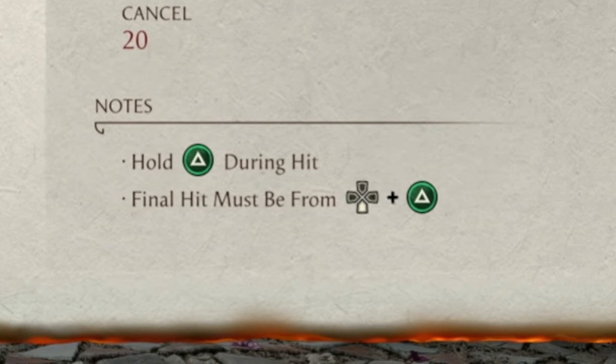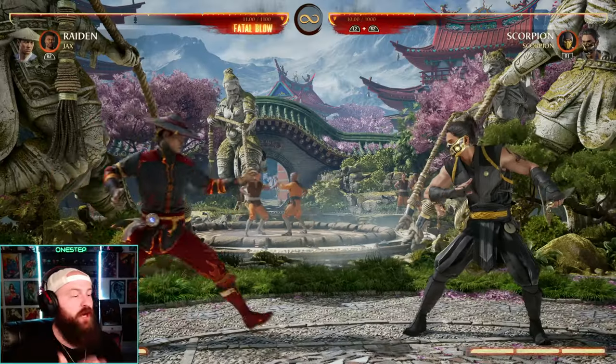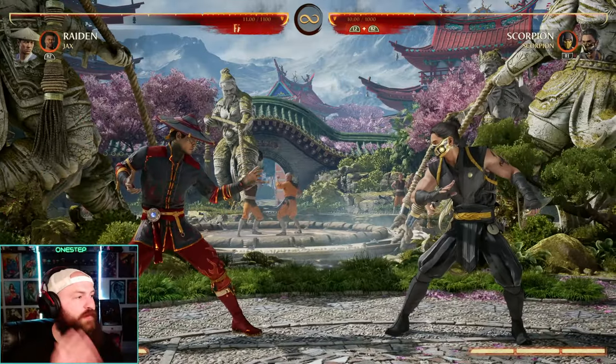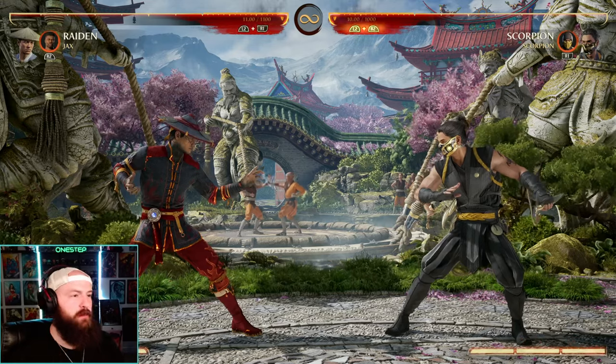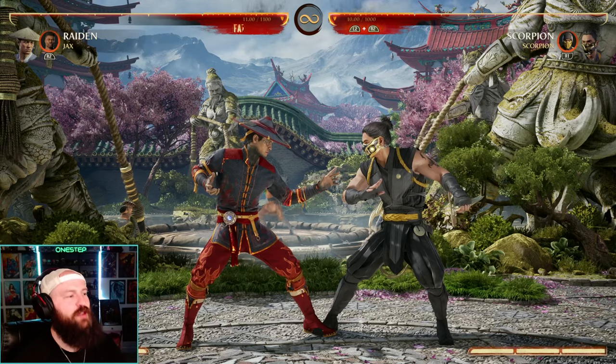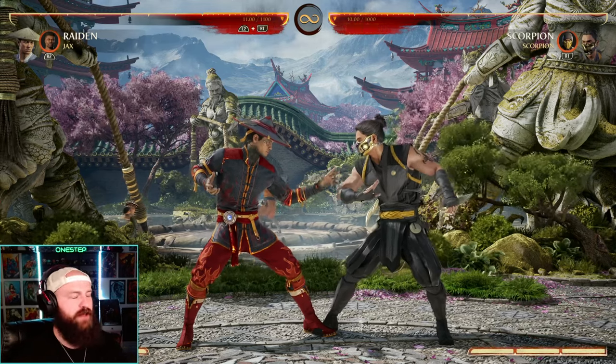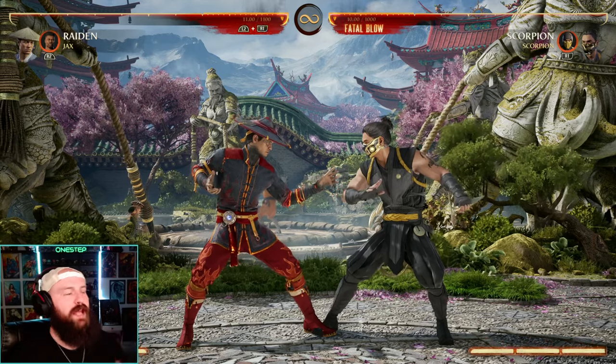That's the first requirement for all brutalities. For our simple uppercut brutality — the classic brutality — we have to hold two during the hit, and of course the other requirement is that the final hit must be from down two, which is the uppercut. So if you're in a fight and your opponent has so low health that surely an uppercut will be the last hit of the match, that's the first thought process you have to have — will my combo be enough to finish off my opponent's health to zero, allowing me to end the fight in a brutality?